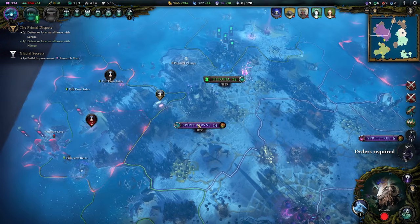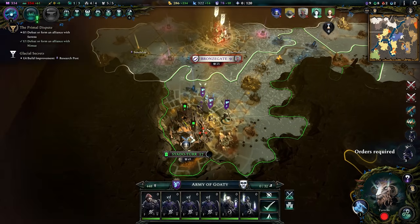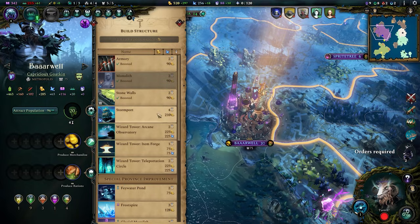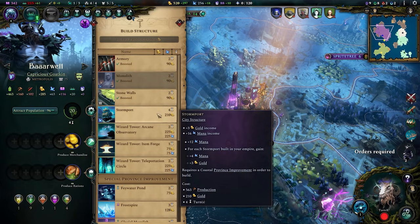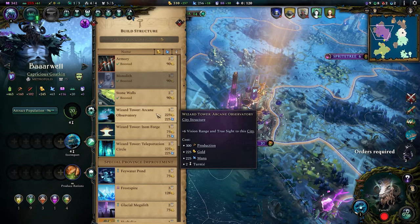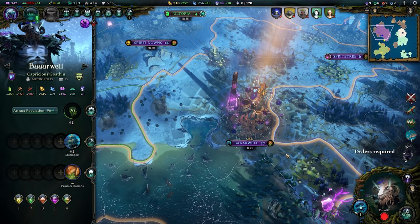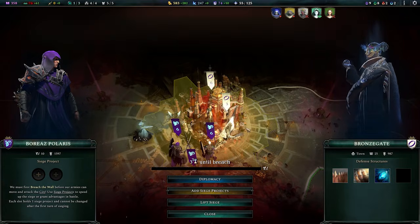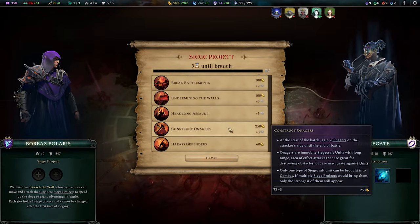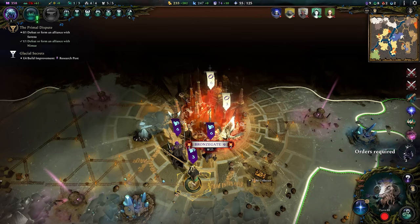I don't have any dudes even close to prey on this — this is a disaster of timing. Stuffed Bronzegate. Barwell is ready to embrace the Tome of Stormborn just that little bit more, with the Stormport of course unique to us, generating a nice amount of mana which I definitely need more than gold at this point. Although the rush-hurry production is also very nice.